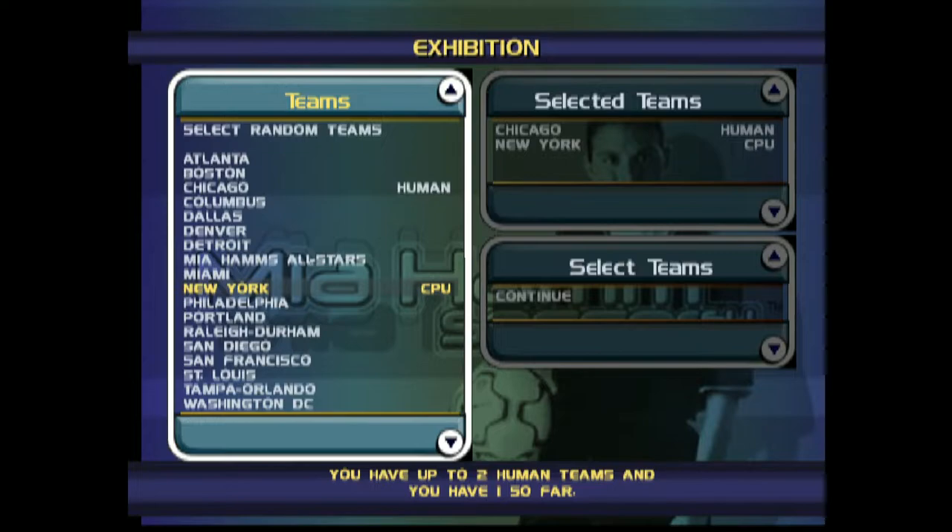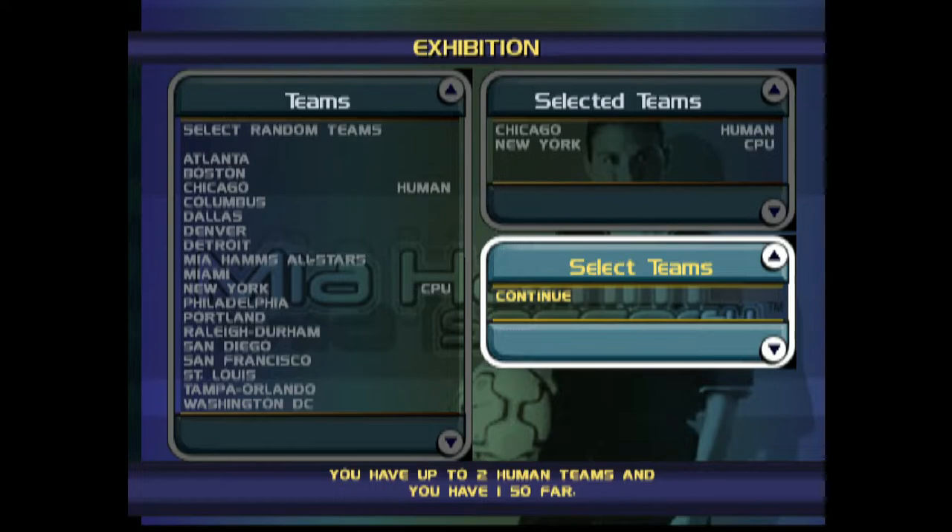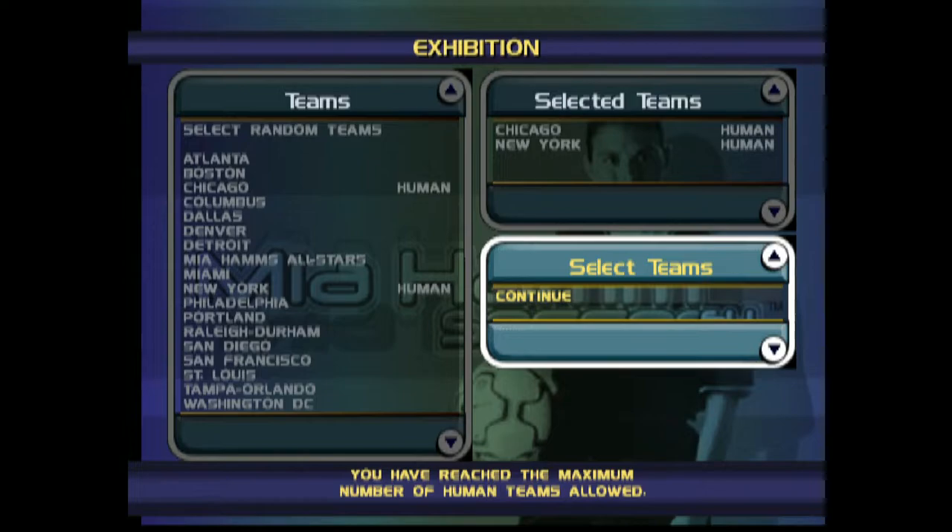This could be two player — there's a controller select screen. So if you go for that, we'll play versus New York and there's a screen where we can both select a side. Actually, no. You have to have two human teams and you have one so far. That's strange.